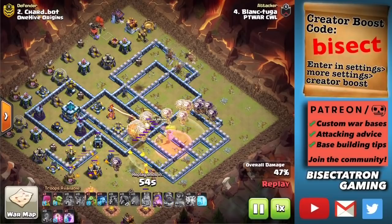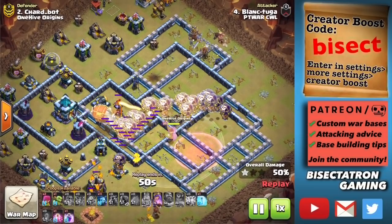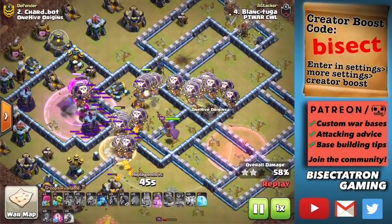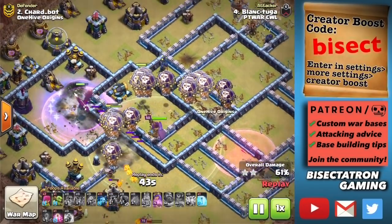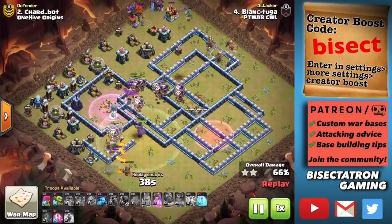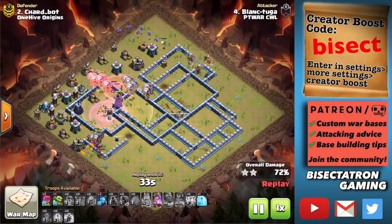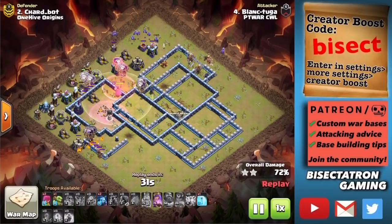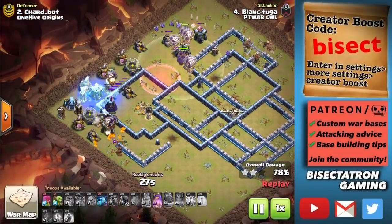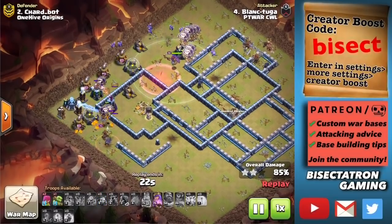On this one, the Siege Machine of choice was the Blimp, and the reason he activates the ability early is just to protect the Blimp so it can get all the way to the Town Hall — also getting all the other Balloons in the Warden's Tome. The Blimp targets the Town Hall directly because it's pretty far back. Sending in the Blimp with the Loons going out in front and taking out that Town Hall so they don't even have to deal with it — very cool technique.